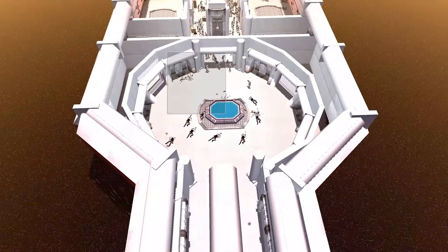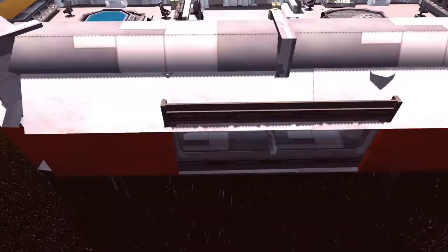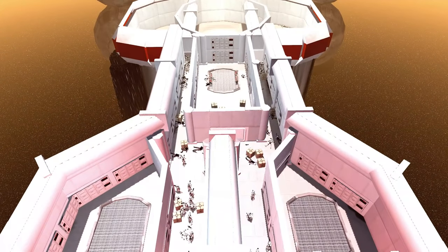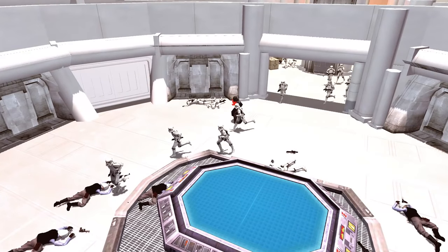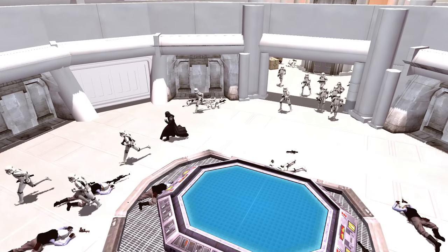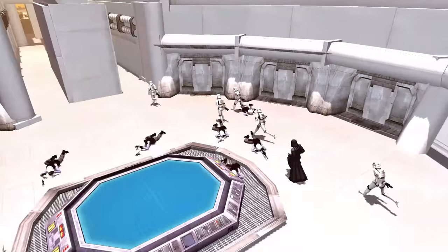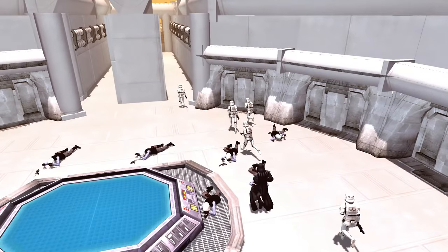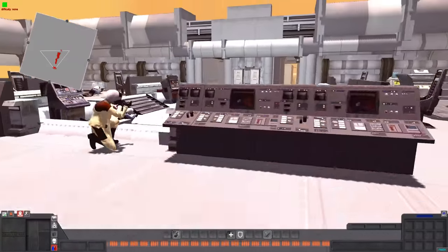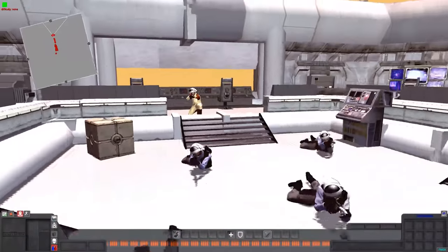The stormtroopers do manage to take out that little area, but now they're going backwards — heading back here. Maybe they're looking for Darth Vader. That's right — Darth Vader just entered into the ship. He's moving in here with some stormtroopers, moving and grooving towards the bridge where Leia and the last of her troopers are holding out.